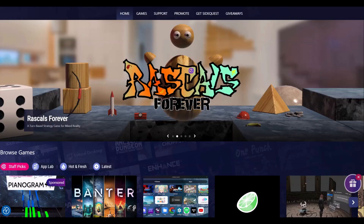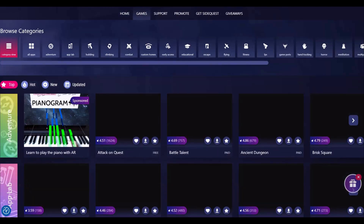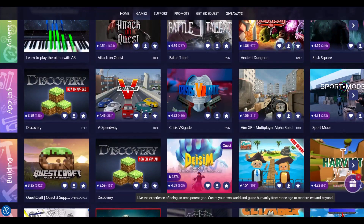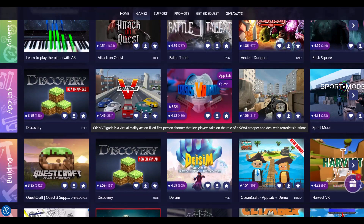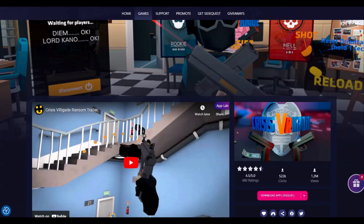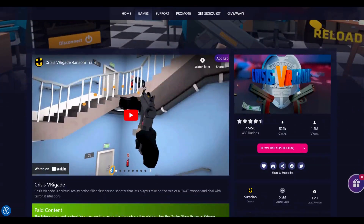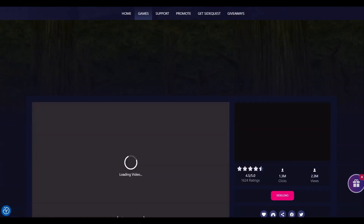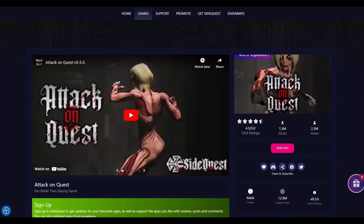Side-loading content: SideQuest is a tool that helps you easily add extra stuff to your Oculus Quest. When we say side-loading, we mean getting things onto your device from places that aren't officially approved by the company that makes it — things that aren't checked by Oculus and aren't on their store. App Lab is a newer way to put unapproved content on your Quest, but it doesn't have everything. Some things still need the traditional SideQuest method, which takes longer and requires you to sign up as a developer. With SideQuest, you connect your headset to your computer using a cable to add the extra content.